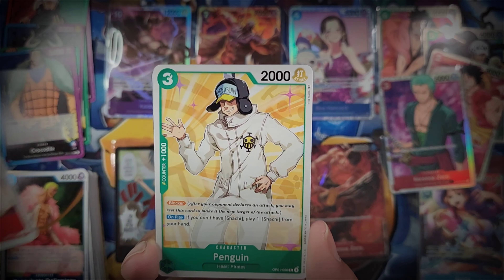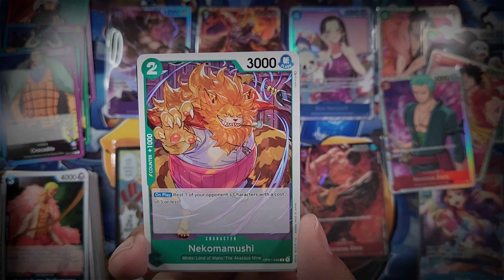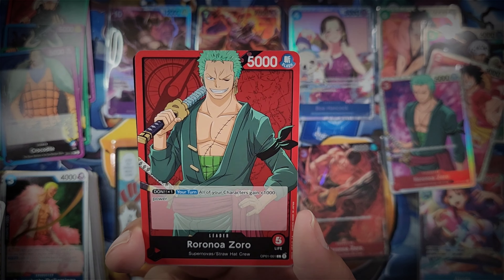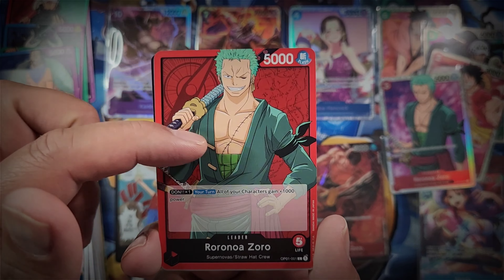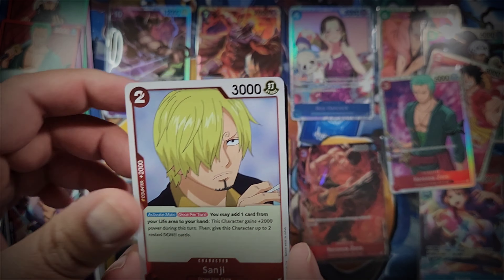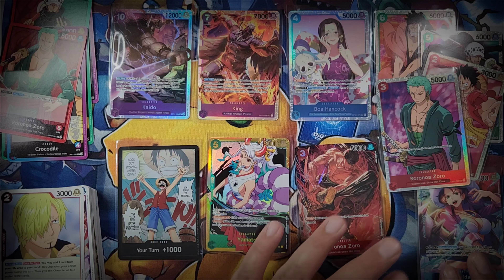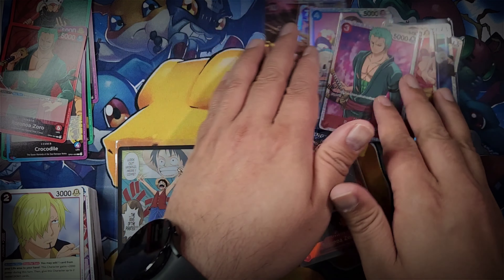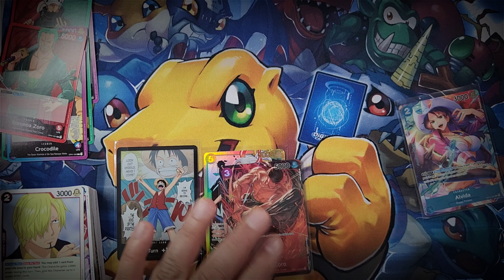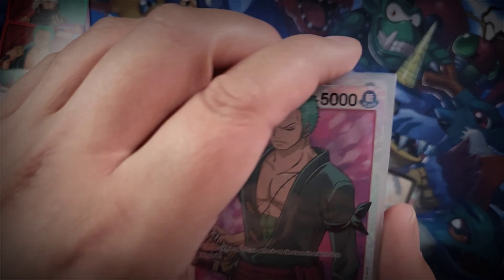Sai, Smiley, Bartolomeo, Penguin, Neko Mamushi, Killer, Otama - we got our final eighth leader card: Zoro! A very very playable leader card indeed. X Drake and Sanji round things out. We did not get another hit in this one, but still very good. Let's pile this all up together and have a look at our box hits.